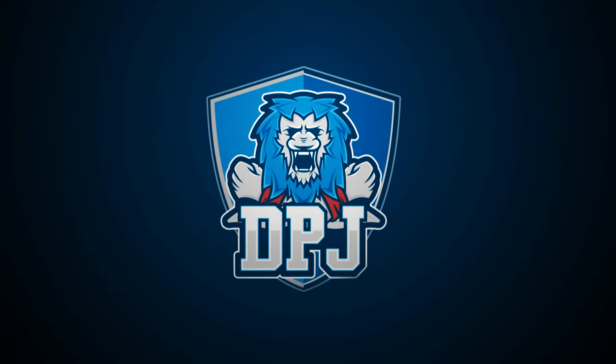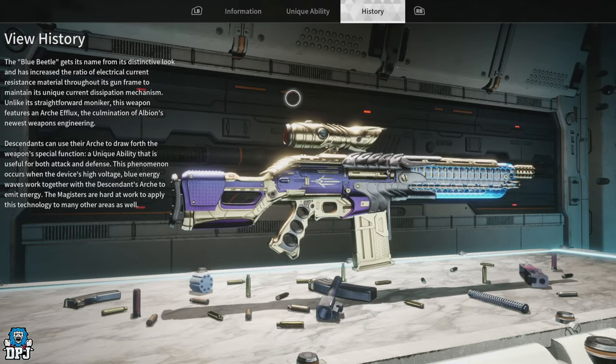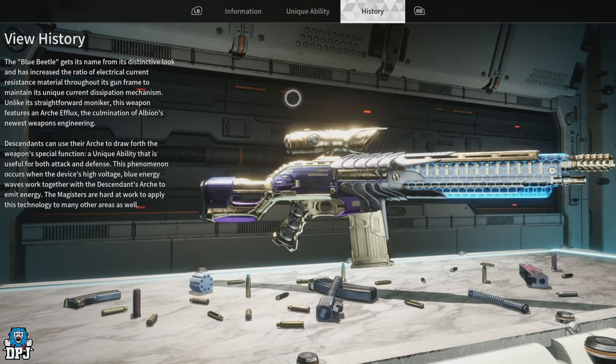Within The First Descendant, the best weapons in the game are those ultimate variants. Today I bring you a complete guide on how you unlock and get the Blue Beetle.